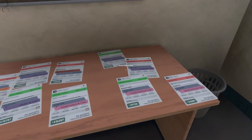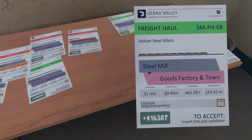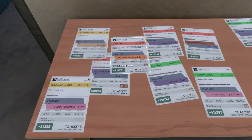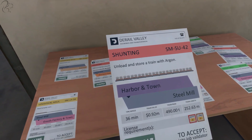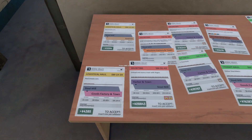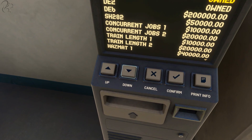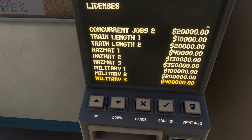Train length is the length of train that you can take. If you actually look at some of these jobs, that one says long one is the license requirement. So currently we can't even accept that job. If we try to put it in the validator, it'll say you don't have the required licenses. There are other ones such as long two, which is the next one up, and hazmat two — a train with argon gas or liquid. So if you want to haul things like diesel, oil and other hazardous products, then you've got to have hazmat licenses. Similarly, there's a military license. There's hazmat — three of those — look at the third one: 350 grand. And then there's the military license, which allows us to haul things from military bases. Guns, helis, who knows. So there's a lot to do in the game, as you can see.